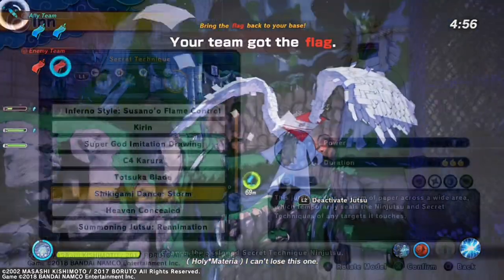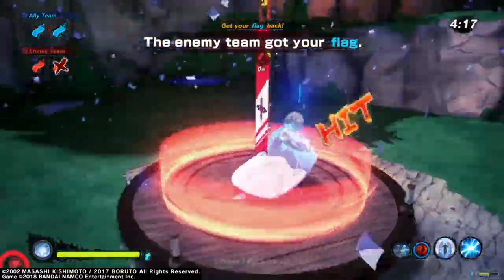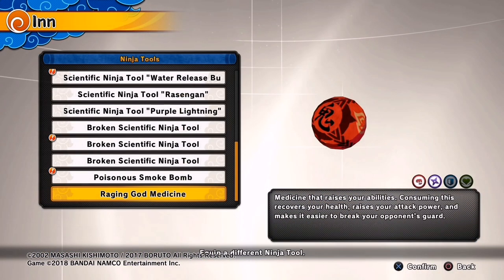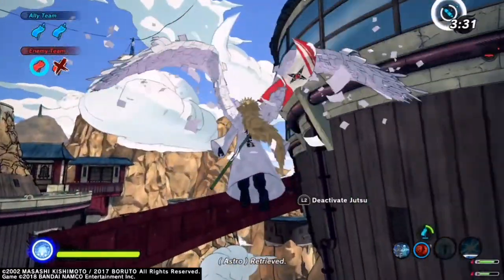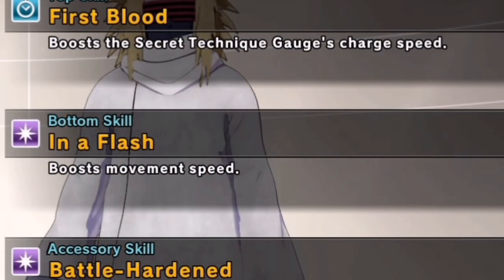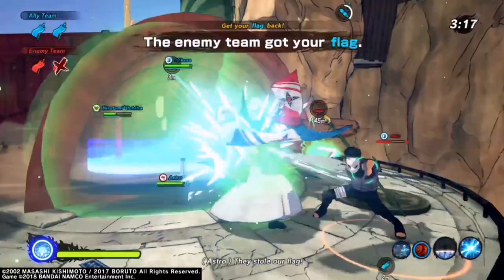For the ultimate when running the flag as a Range Type, run Shikigami Dance Storm so that once you get the flag, you can stop everybody from using ninjutsu — they can't chase you or throw stuff to knock the flag out of you. For the substitution, go with Shadow Clone Jutsu. For the weapon, I use the Kusanagi Sword. For the ninja tool, I used Raging God Medicine because it's OP and Range Types can finally heal themselves. For clothing, First Blood on top and In a Flash on the bottom for movement speed, plus Battle Harden for the accessory.